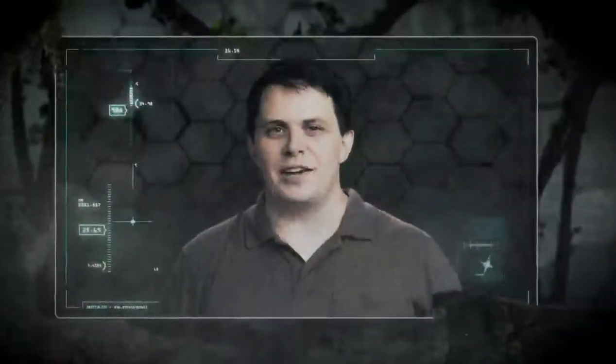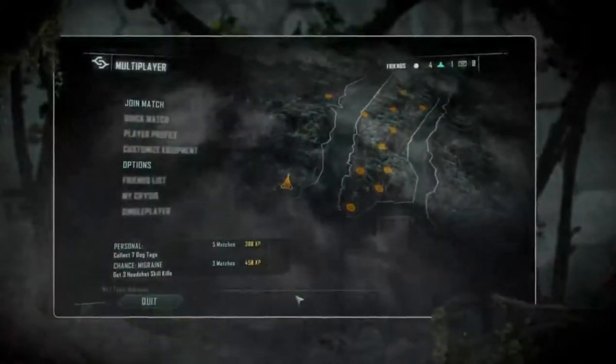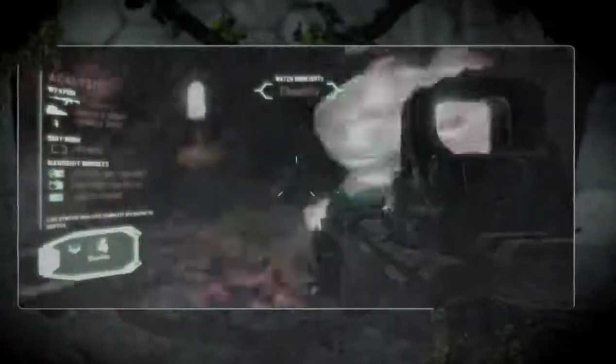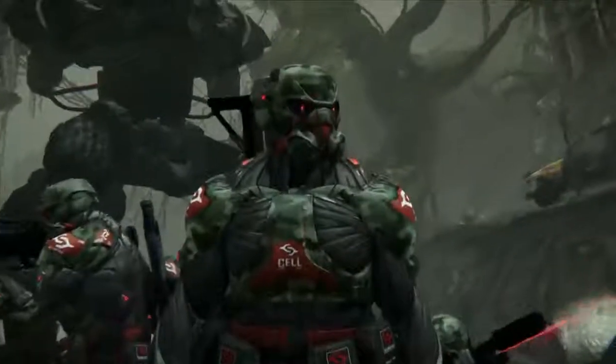Another great feature we've added into Crysis 3 is the New York Feed — a dynamically generated map of New York City that creates an information flow of what you and your friends have been achieving in game. In addition, this will allow you to take them on in custom generated achievements to show who is really the best.